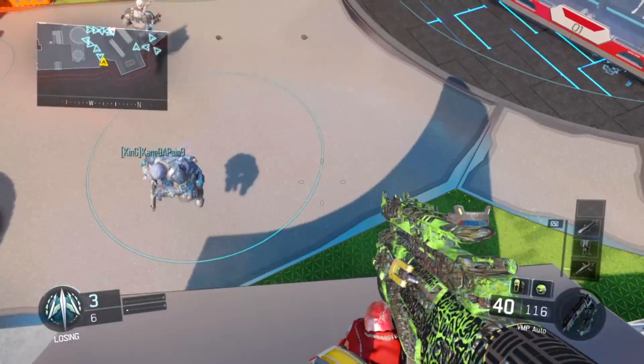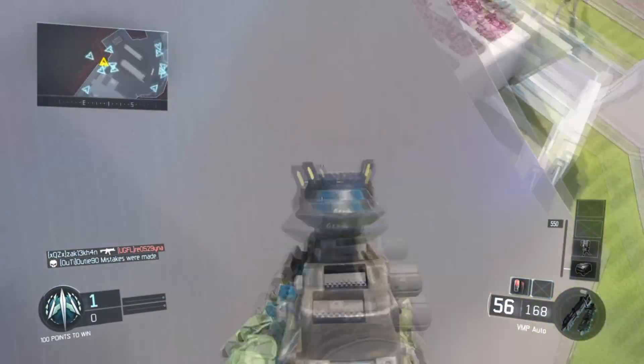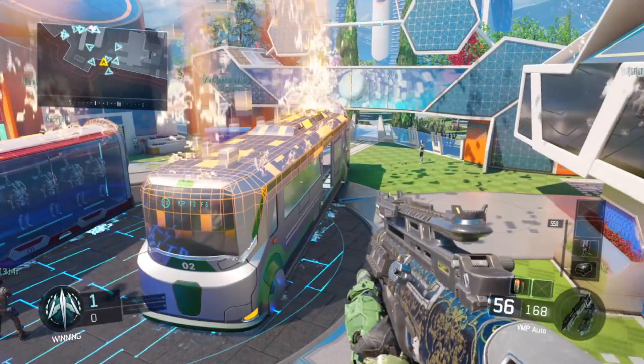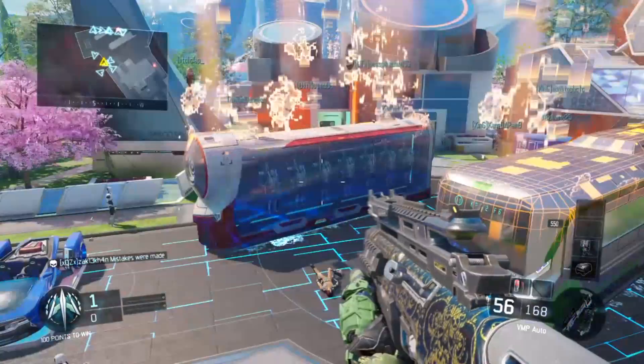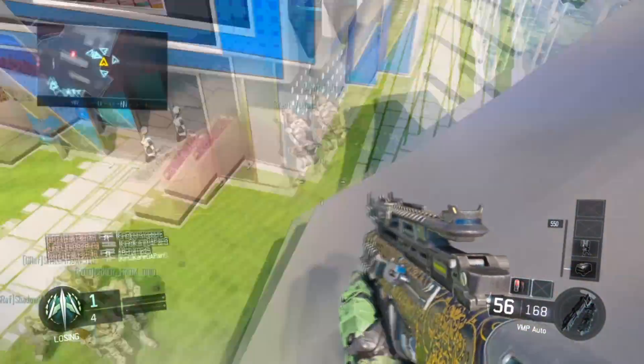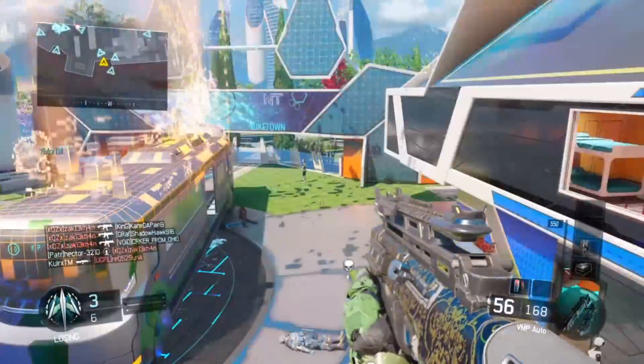You can also jump all the way up and then gravity spike or use a hardened sentry to land on an even smaller ledge — about double the height. I'm not going to show this in the video because no one was able to pull it off in this lobby. It can be a little bit difficult, but you can try it and see if you can pull it off.